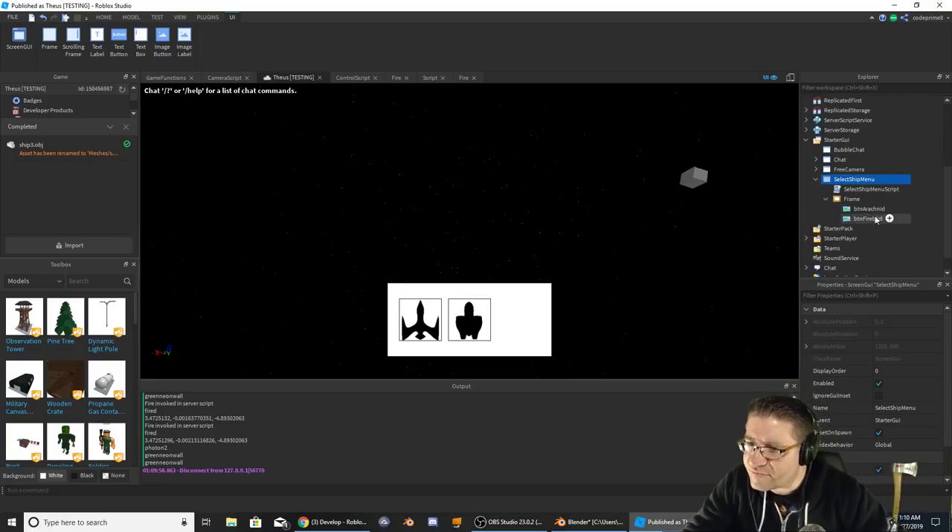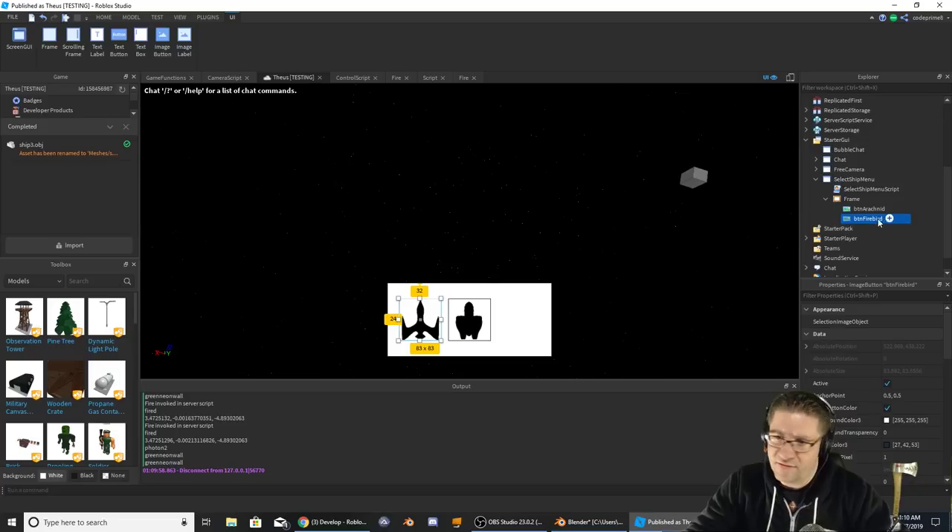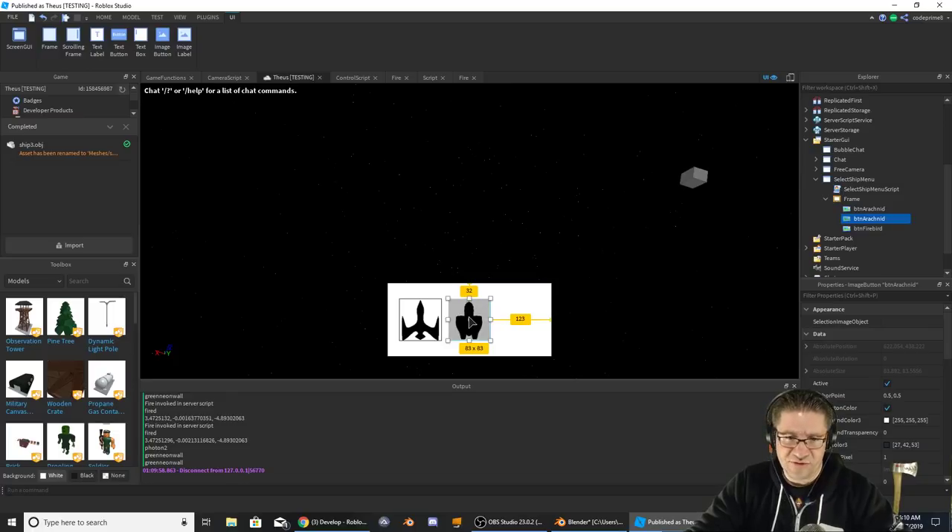Let's go to the interface — Starter GUI, GUI Pack, Select Ship Menu, Frames, and the button for the Firebird, the Arachnid. We're going to right-click and duplicate, and pull that off to the side — just like that, about the same distance in between each other.